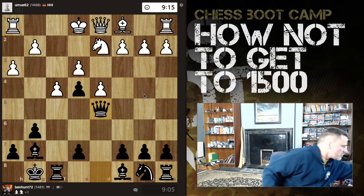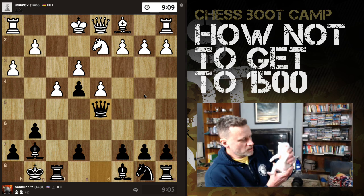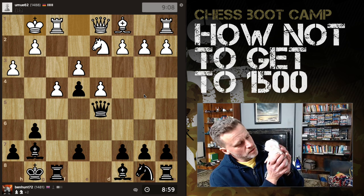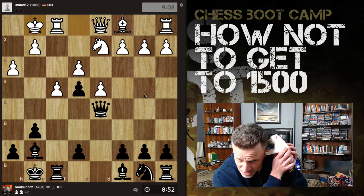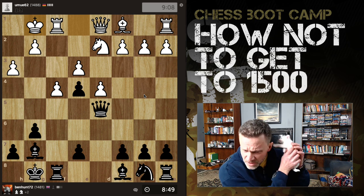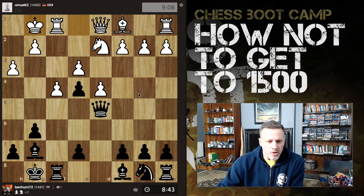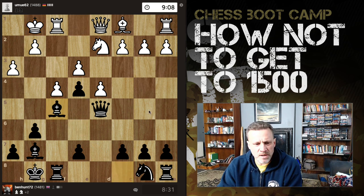Hello, what are you up to? Very intrigued about what's going on. I know it's a Leningrad Dutch — you're not playing though, are you? I have a knight and a light-squared bishop that wants to join the game. My light-squared bishop could come here and help back up the pawn, then I'm going to bring my knight out — does my knight want to come here?